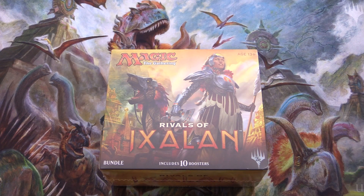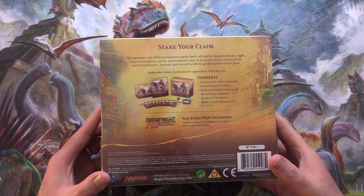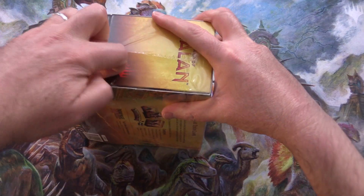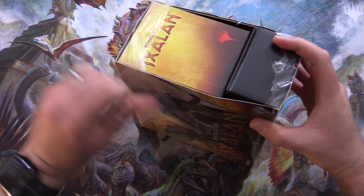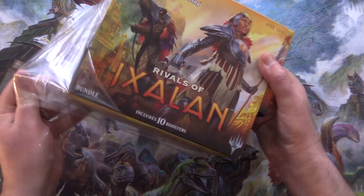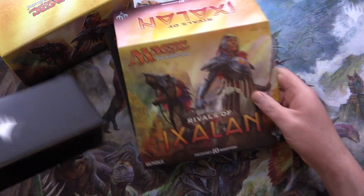Today on MTG Unpacked, we're getting stuck into a Rivals of Ixalan bundle. It has been ages since I've cracked into one of these, so without further ado, let's get into it. This set was released in January 2018. I still remember driving back from the midnight release in the snow uphill — the car was going all over the road. It was craziness. But I had my Rivals of Ixalan and I was happy.